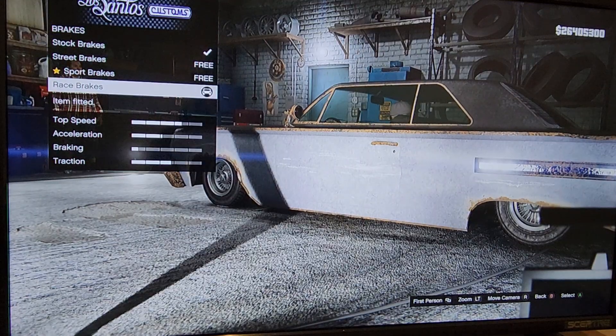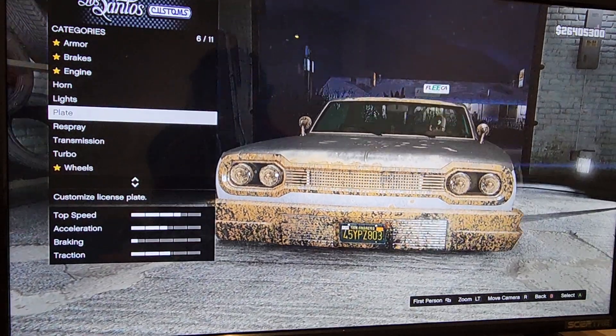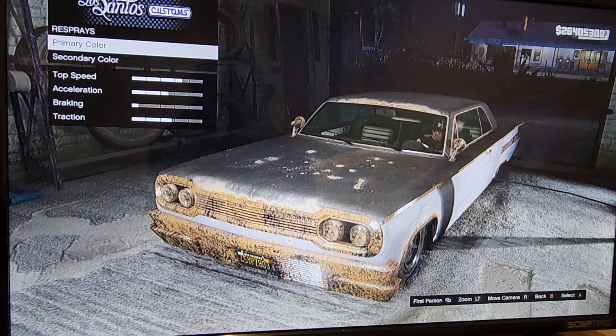You can go ahead and upgrade the armor and the brakes, the engine, horn — you don't have to do anything with that — lights, you can do whatever you want. Really, all we have to do is respray.